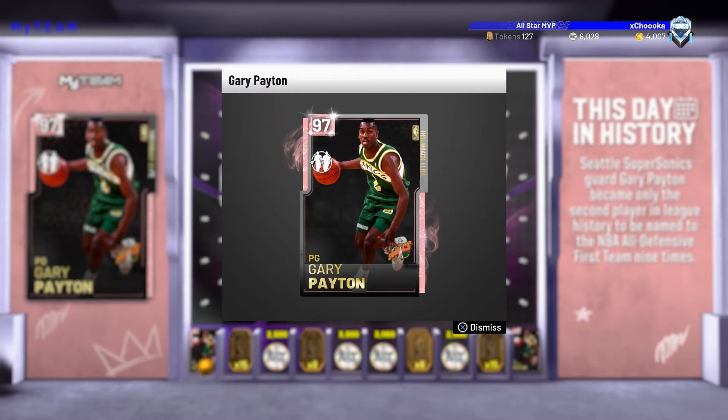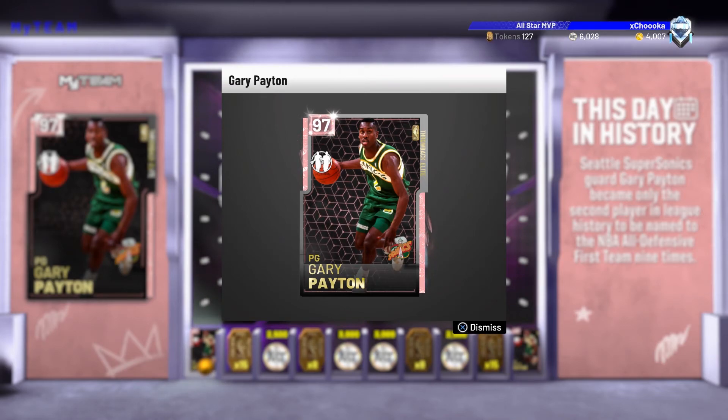But we do get Gary Payton here, so I may do a gameplay on him. I'm not sure if I'll use him — as you guys know, I do have Steph and I have diamond Baron Davis, so I might slip him into my lineup, but we'll have to see. Anyway guys, put these two locker codes in and get your chance at two free Pink Diamond players. I'll see you all next time. Peace.